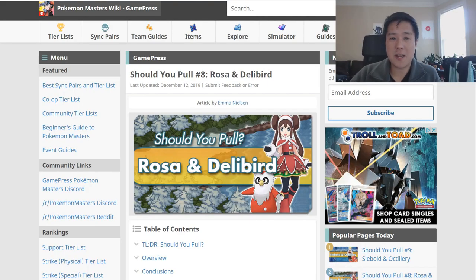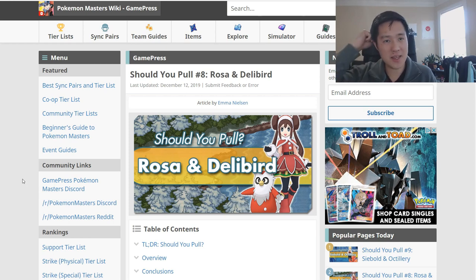What is up, I'm Moana Turtle and today we have a Pokemon Masters video. It's been a while since we've done one of these. A new event dropped today - the Rosa and Delibird holiday event. I started farming it and it's pretty fast - you get like 22 tickets for the hard co-op mission and it's really easy.